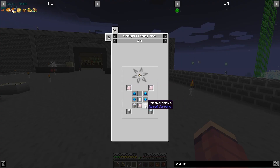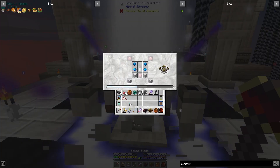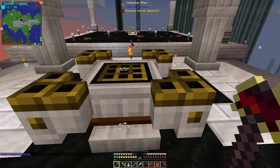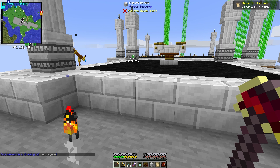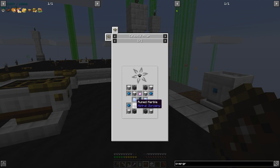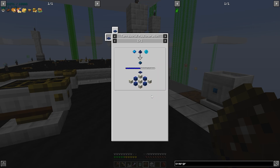The celestial altar needs a rock crystal, four chiseled marble, four aquamarine, and three sterling silver plates. Here's our celestial altar — we can't craft with it yet because we need to upgrade the multiblock. The multiblock is now complete and we got another constellation paper for Horologium. The next altar level needs a bunch of ruined marble, and we can't craft the resonating gem without the terrestrial agglomeration plate.